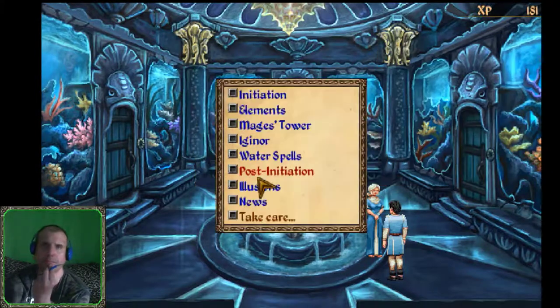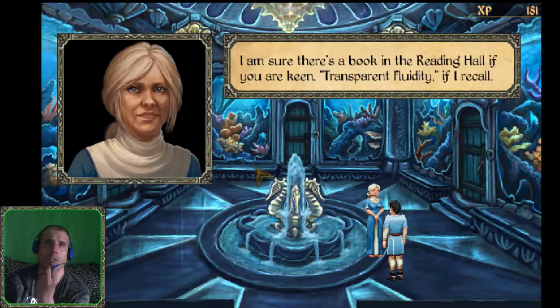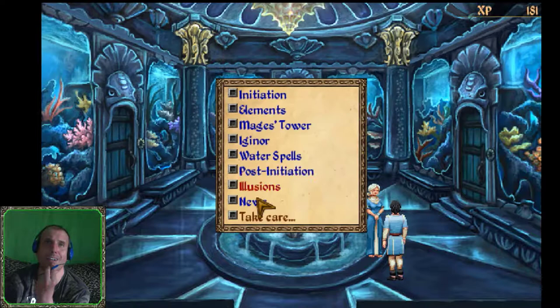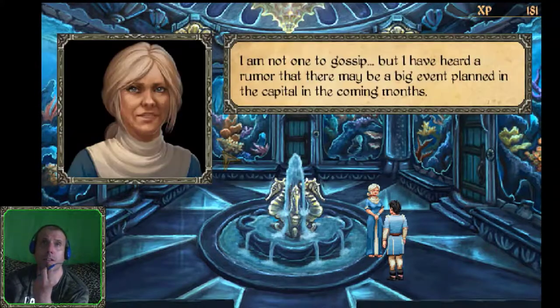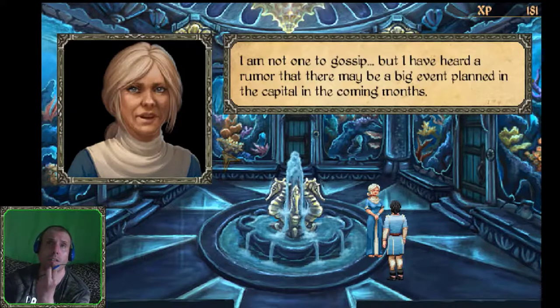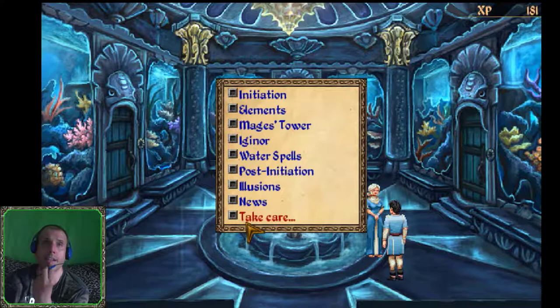More conversation with Shireen about illusions - their fluidic nature has always intrigued water mages. She mentions news: her recently initiated student Cray is hoping to transfer to the water tower of Damanatra, though she doesn't fancy his chances - fierce competition there. On gossip, she's heard a rumor that there may be a big event planned in the capital in the coming months.